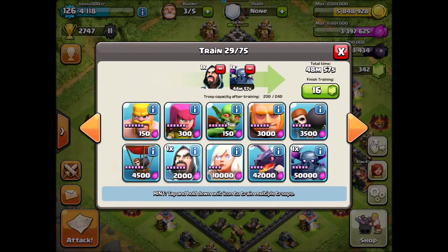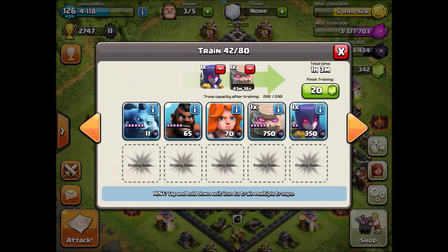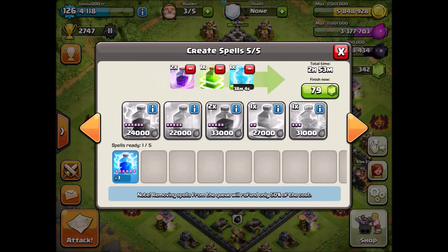You always want a full clan castle and you want to use both heroes, but if you only have one hero it's also fine because you have a lot of PEKKAs. I put one PEKKA in each barrack, three wizards in each barrack, and one wall breaker. For the dark barracks, I put one golem and one witch.